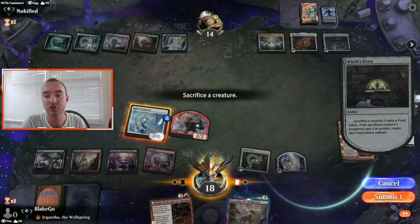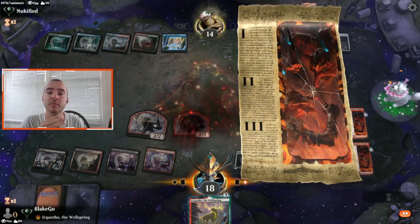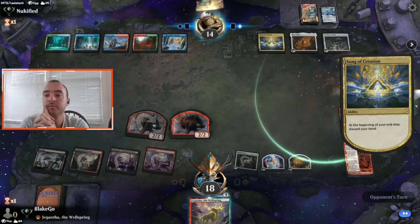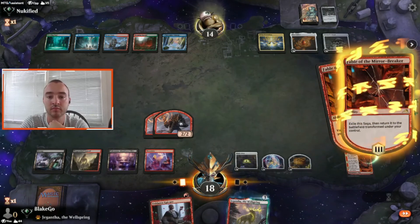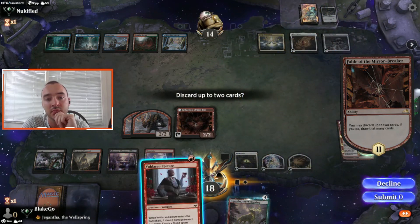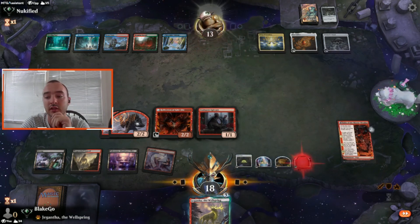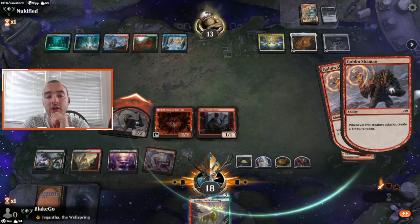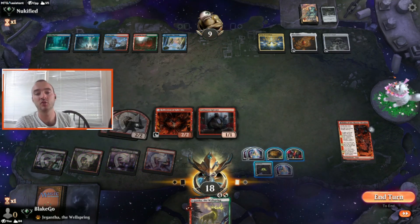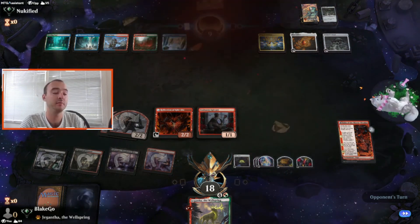We get to Witch's Oven right here, and then do another Fable. Good luck — I hope they draw a land. They drew lands — heck yeah! What are we looking for? Mayhem Devil is good but at this point I might just want bodies on board of any kind. We swing in for four, putting on that pressure. Next turn we've got seven damage — just two away. A little shy but that's alright.